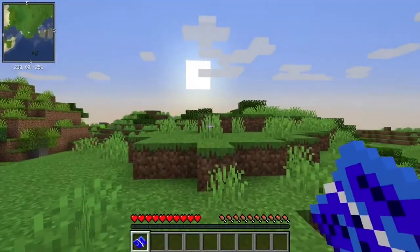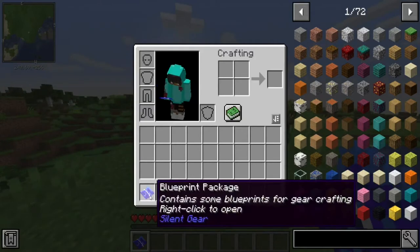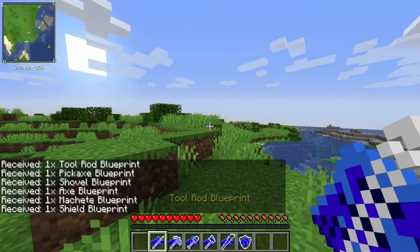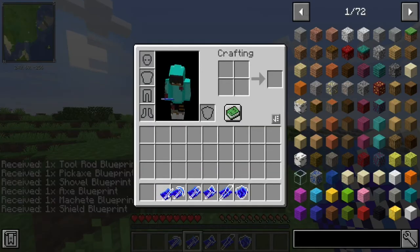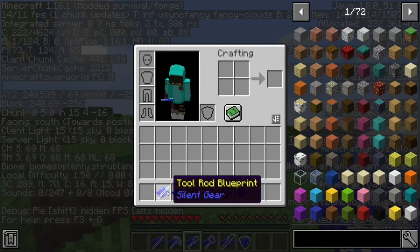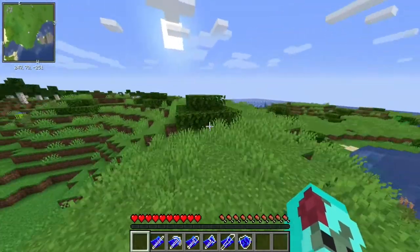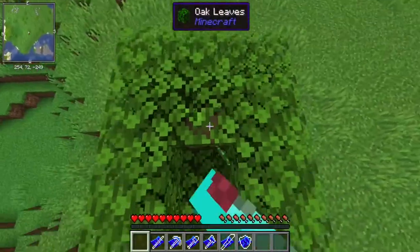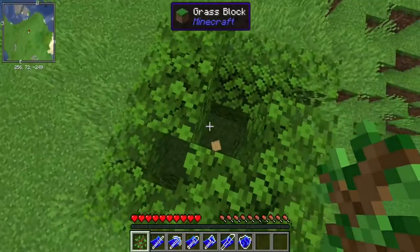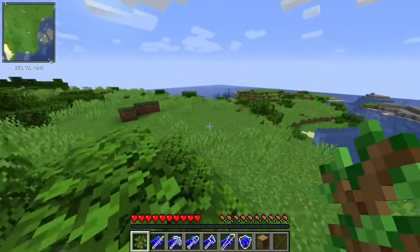We spawn into the wild. My FOV is set to 90 now. As you can see I have Silent Gears — if I right-click it gives me blueprints. What do I do with this? I don't know, I'll figure it out later. Even though it's modded, we gotta do the basics — gotta break our first wood. That's how Minecraft functions as a whole.